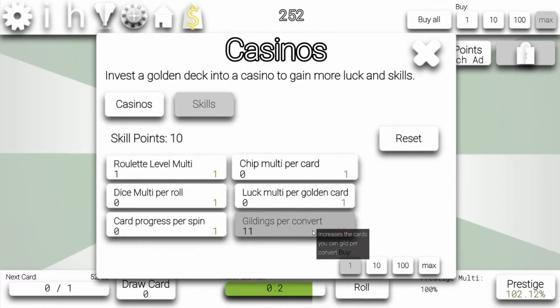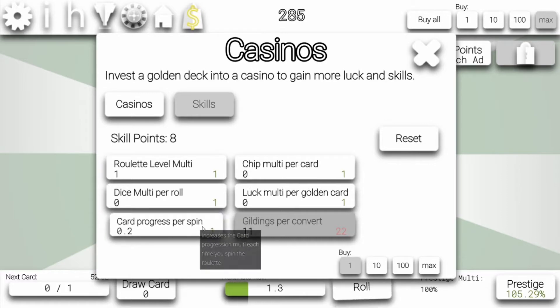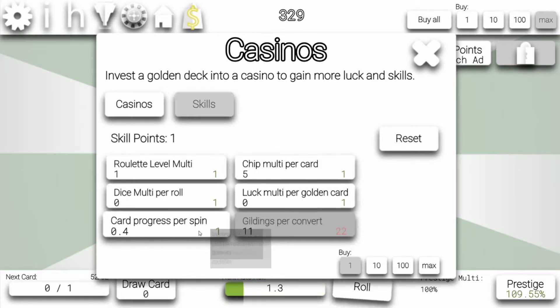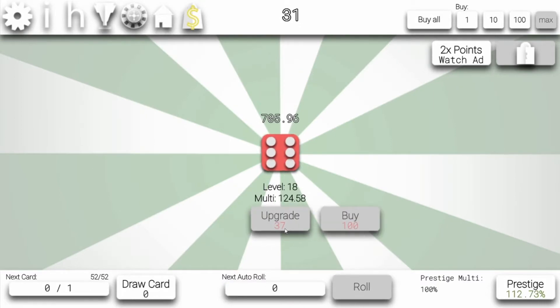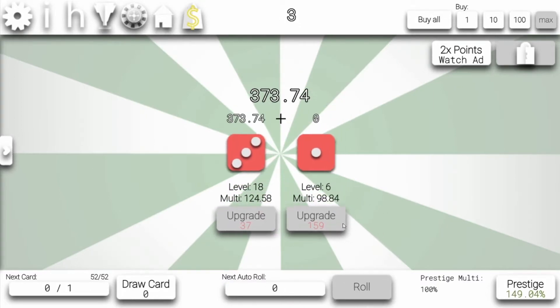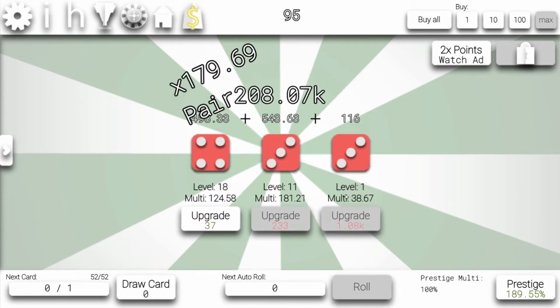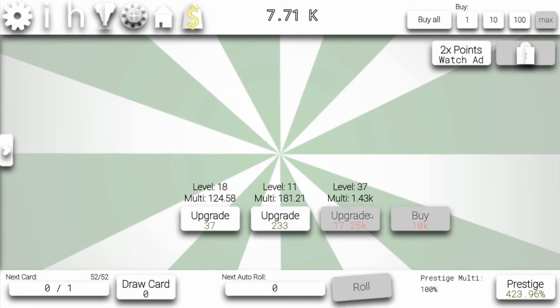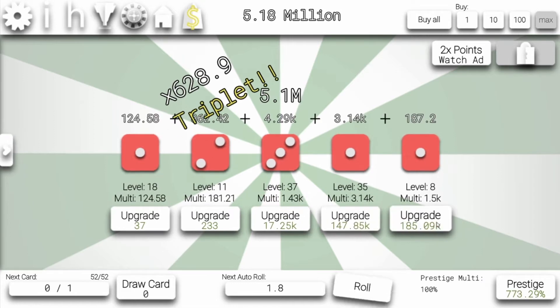And the other 10 skill points — I think chip multi and card progression sounds good enough. Let's just go with that. And basically, yeah, that's what I've been doing for the last days. Just playing, grinding tons and tons of guild cards. And now we have 10 casinos. That's actually 5% of the way to the last casino. I know that's not a lot, but it is something.